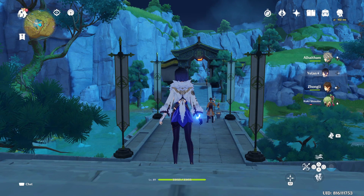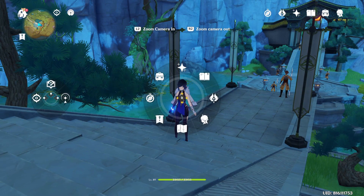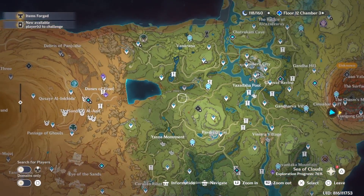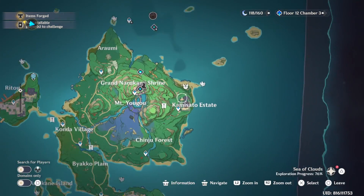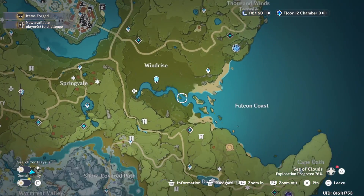My best advice is to make two accounts so you just need to grind. Also, you get wishes from the Sacred Sakura tree and the Frostbearing Tree — both give some intertwined or acquaint fates as rewards.